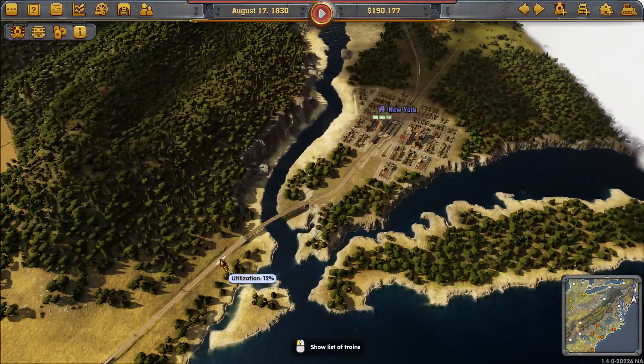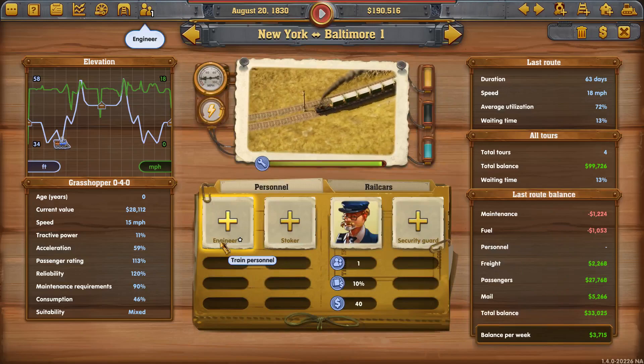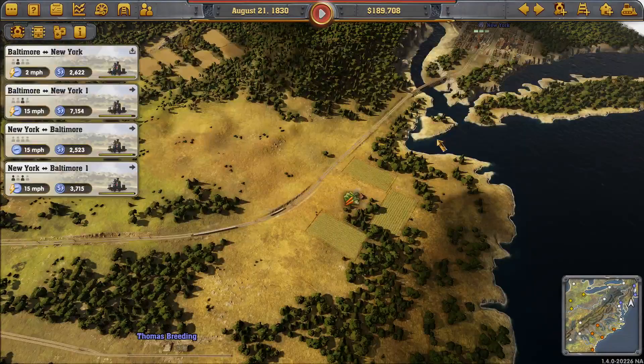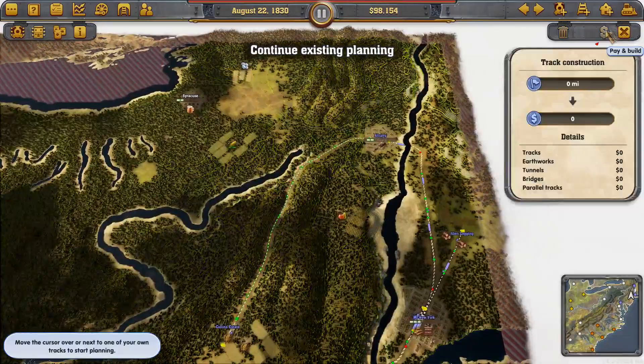We'll assign him to a train on this route - I think we'll go for that one because he's full of passengers. Increased speed will also help the passenger fares. So let's now double this track.